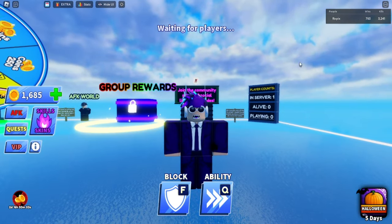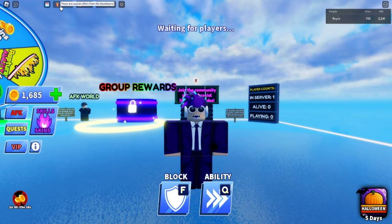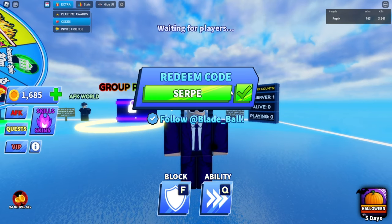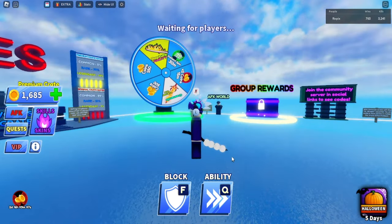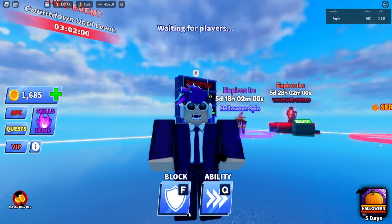Before I give you that last code, make sure you're subscribed — we're trying to hit 10k by the end of the year. The code is 'serp_ent_underscore_height,' and this will give you the equinox stick weapon. Thanks for watching, see you in the next video!